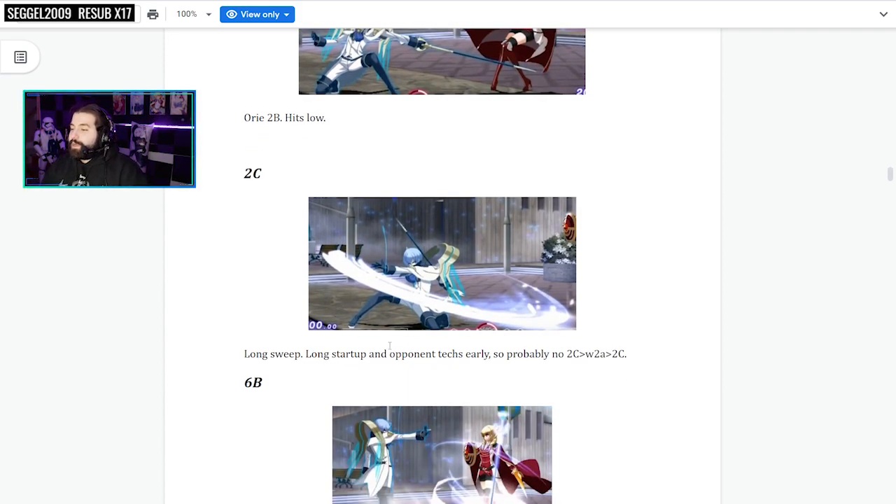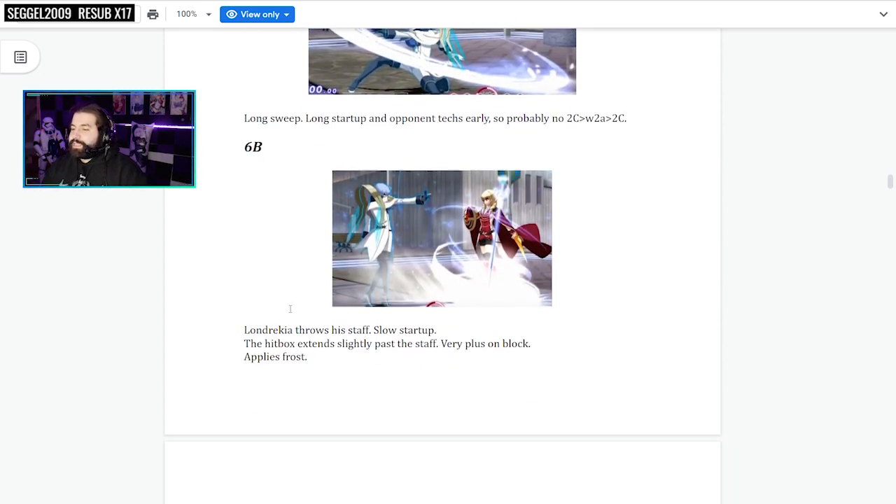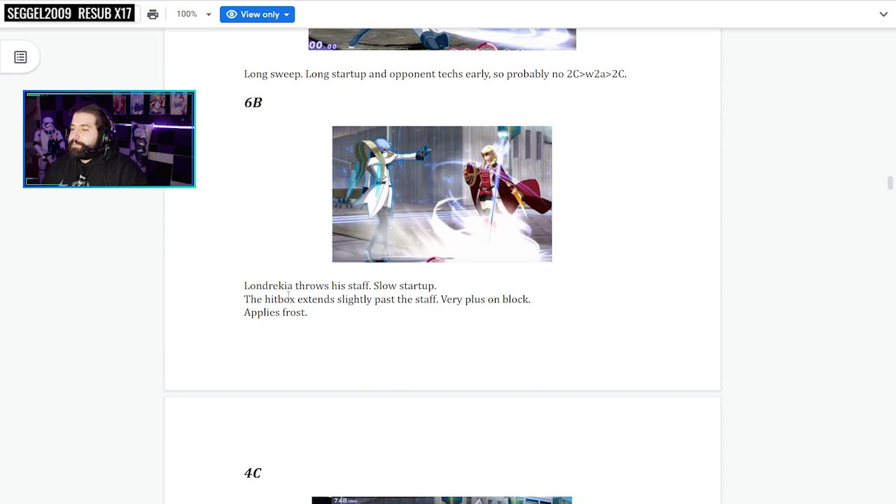2C — long sweep, long startup, opponent techs early, so probably not a great standalone option. 6B sends out the staff. Slow startup, but the hitbox extends slightly past the staff. Very plus on block and applies frost. This is the one where he summons an ice pillar from the staff and puts them in blockstun.